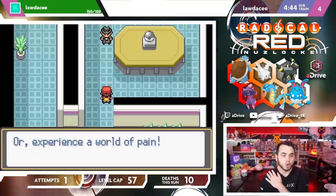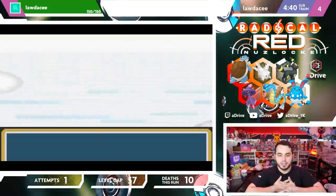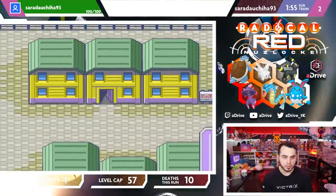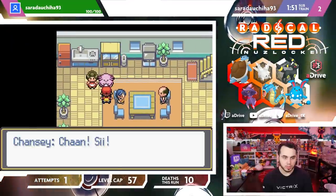Keep your nose out of Grown-Up Matters or experience a world of pain. All right, here we go. And there is Giovanni. What's in here? A Chansey?